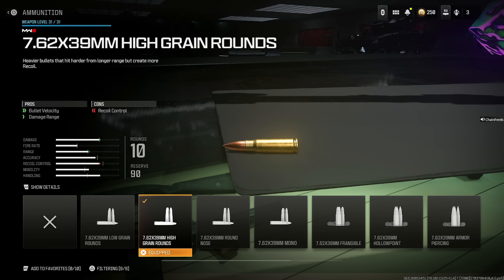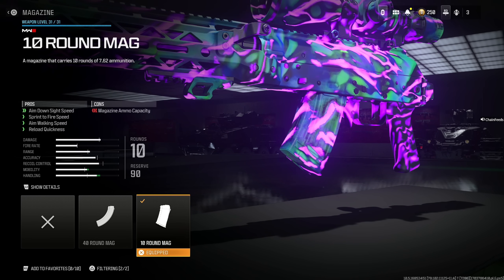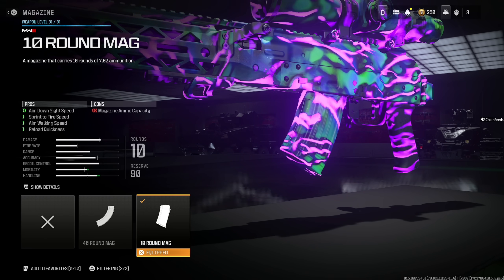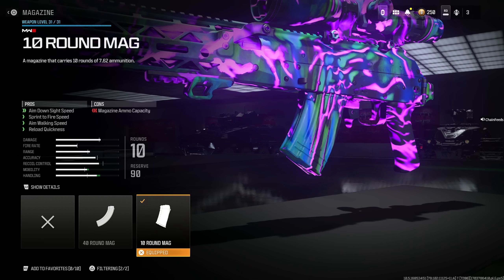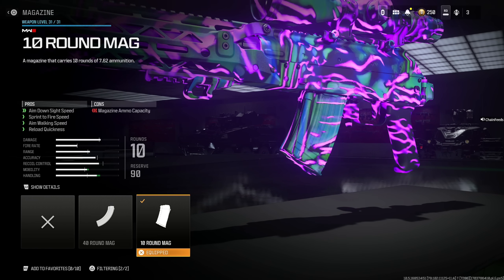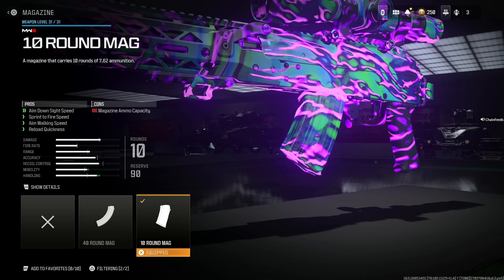A lot of people say they get hit markers with this gun — that's because they don't have the 7.62 high grain rounds on. This helps with bullet velocity and damage range at the cost of recoil control, which you won't notice because it's a sniper. The 10 round mag is a beautiful addition that helps with aim down sight speed, sprint to fire speed, aim walking speed, and reload quickness. You do get a significant reduction in magazine capacity, but who needs 30 bullets? If you really want 30, keep it off, but I think 10 is better.